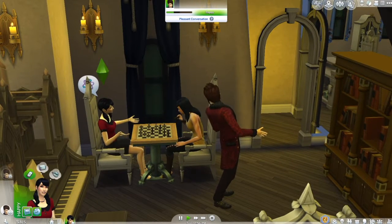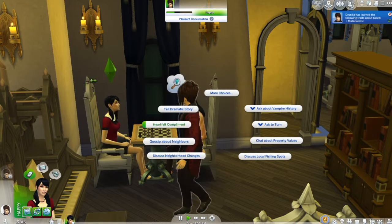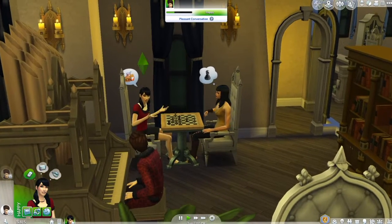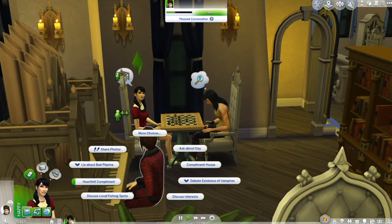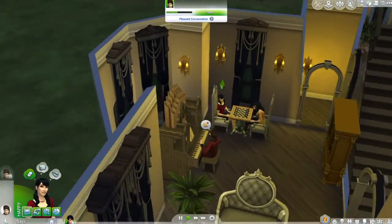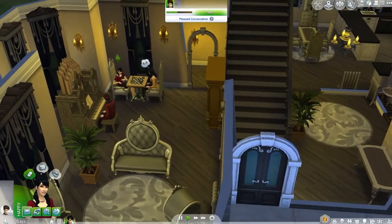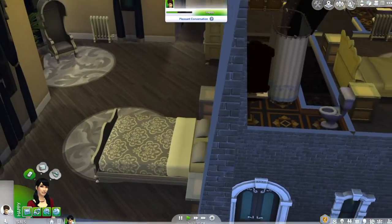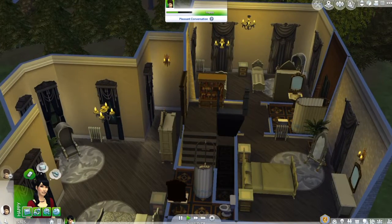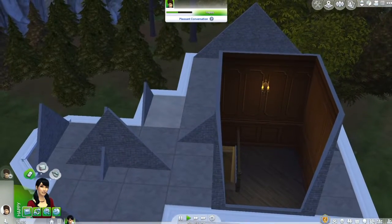I'm gonna chat these guys up and see if I can get him to make me a vampire. I like their house — look at their cool kitchen, I want to live here! This looks like my style — they're kind of modern, they've got nice chairs. I like it. Oh, creepy!